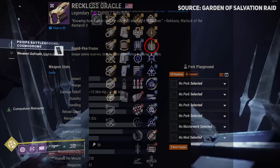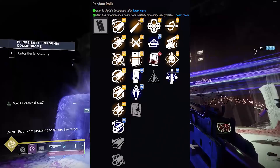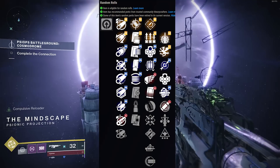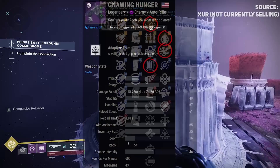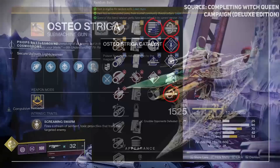Reckless Oracle is a 720 RPM auto rifle that's slipped under the radar - a Triple Tap and Mulligan roll with volatile will be pretty good just from the volume of shots. Vouchsafe is a void scout rifle with rolls like Four Times a Charm, Vorpal, Rapid Hit, and Explosive Payload - keep it for when you need a scout. Finally, Gnawing Hunger is a void weapon with great roles including Subsistence, Rampage, Multi-Kill Clip, and Kill Clip - all benefiting greatly from volatile flow.